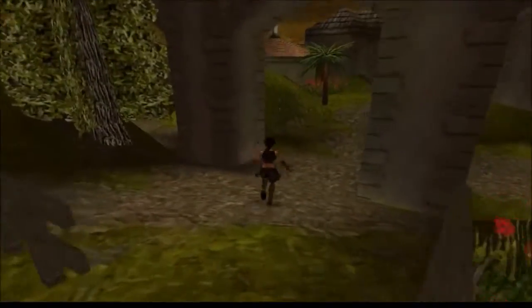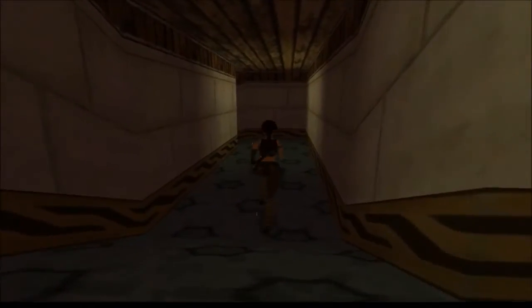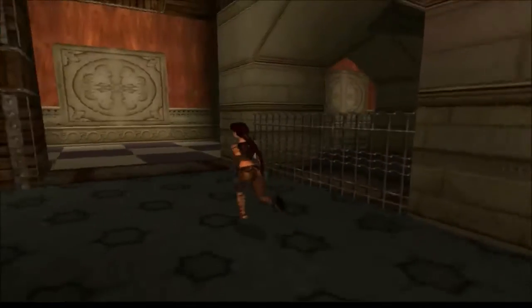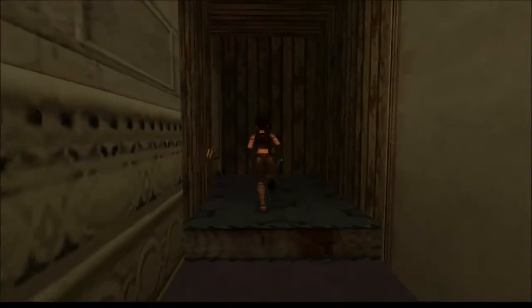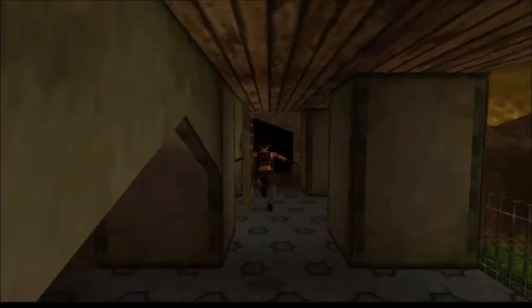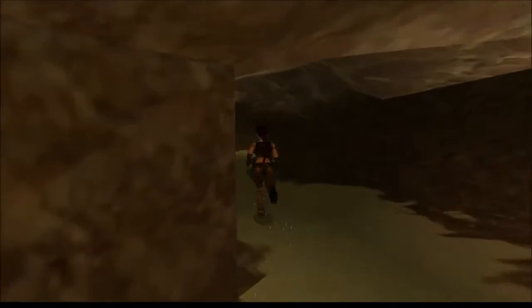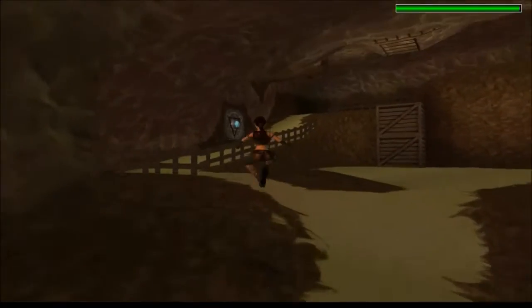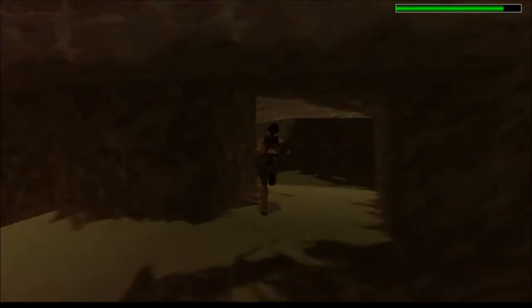We go back to the area where we were - where I said we are coming back to, which is through here, down the slope and to the left. This level is quite short. That boss was not that bad - it's not that hard, even though it looks hard. You can now get your weapons out again. You can't get your weapons out when you're defeating the boss, otherwise it will give you a bug.